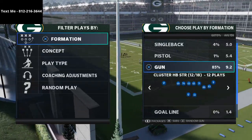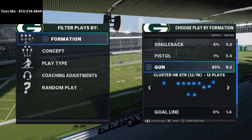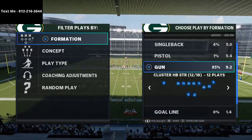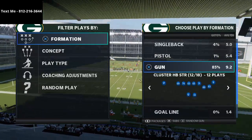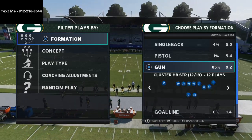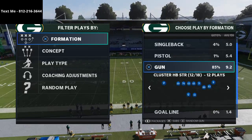In today's Madden 21 video, I'm going to be breaking down what I believe to be one of the best passing plays in Madden NFL 21. It comes from the Arizona Cardinals offensive guide that I wrote, which you can pick up in the description if you want to get the entire scheme. It's both offense and defense — over 100 pages of breakdowns. That link is in the description.